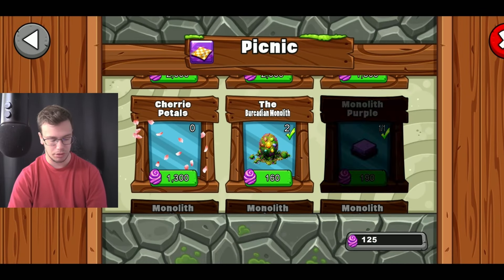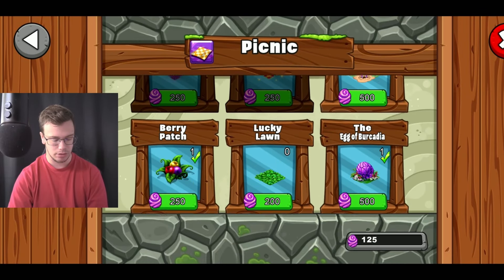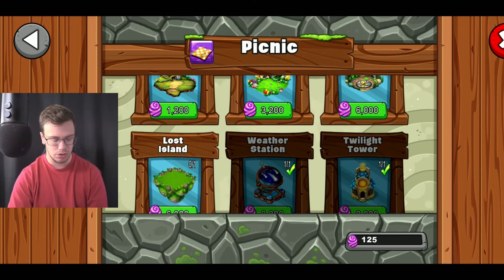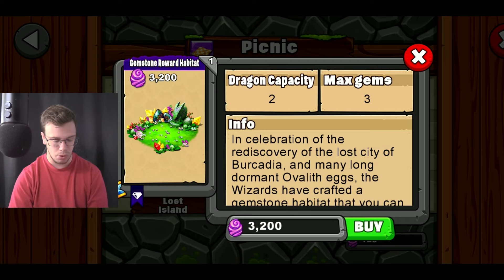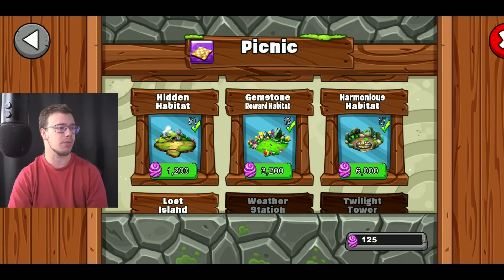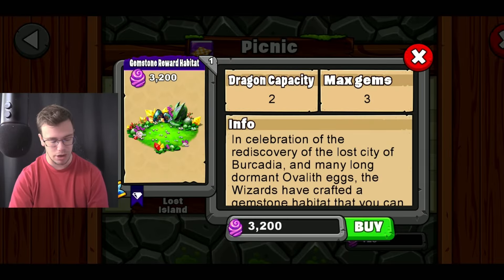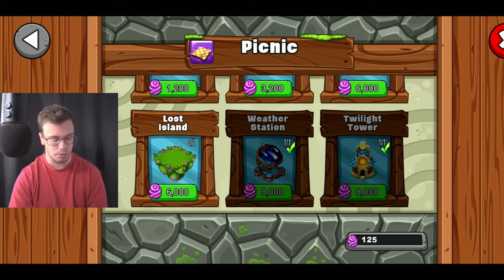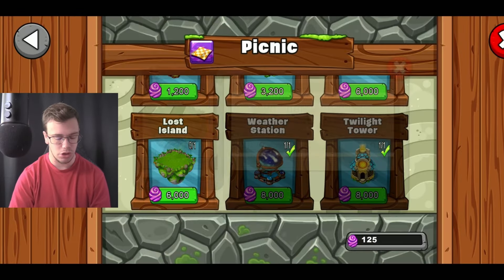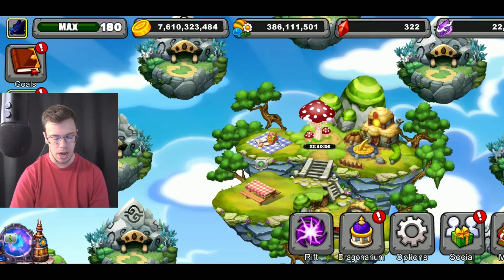Besides that, we actually got some new rewards like cherry petals which you can place around your park. We also got some returning stuff like the Lost Island and some of the habitats, and also the gemstone reward, so you can now buy the gemstone habitat if you want. I haven't bought the max number of them yet, so I'm going to buy more gemstone habitats. If you don't have the Lost Island, you can get that this way too, which is pretty cool.